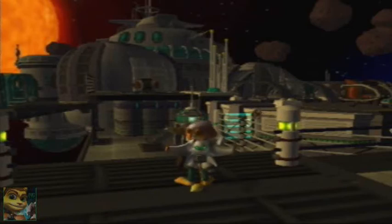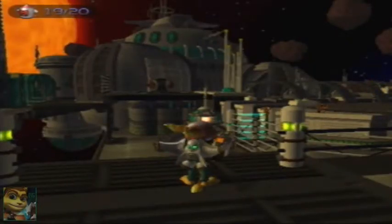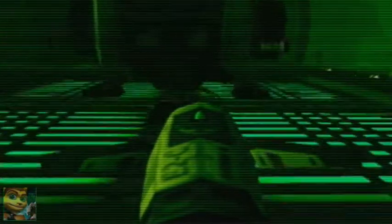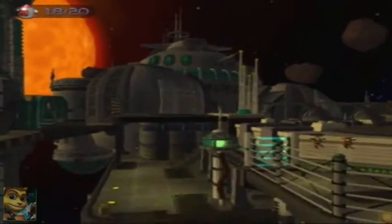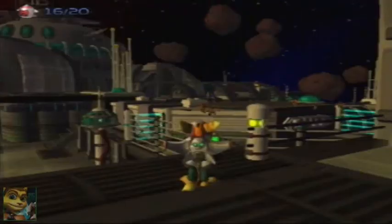For now, let's do it the normal way, which is using the Visabomb gun. The skill point involves you destroying these ships that are standing here — there's a total of eight. From here we can get seven, and that's what I'm gonna do right now. And since we have the Persuader at this point, we have a discount on this weapon, on the Visabomb gun, which should be 10,000 bolts — easier to buy than the full 50,000 bolts.